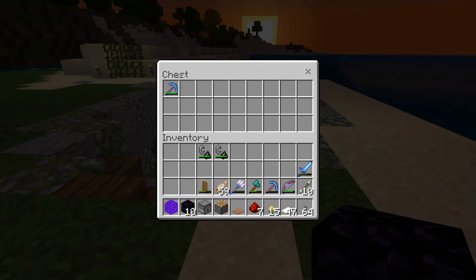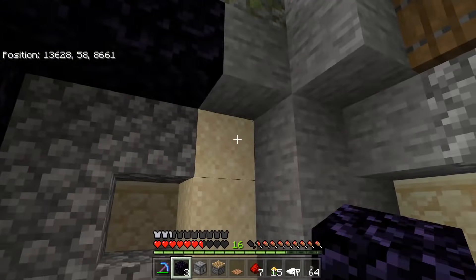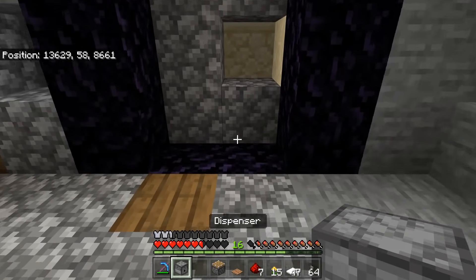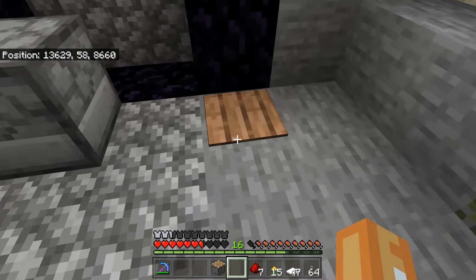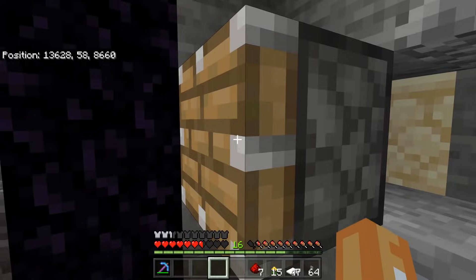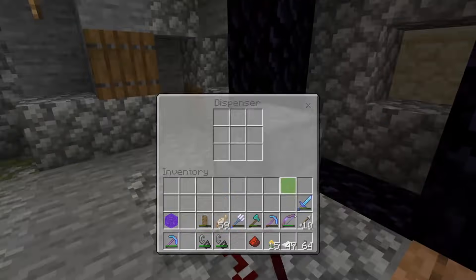You're also going to need some buttons, and one or two flint and steels — it may take a few goes. When you've got all of those, you're ready to build. First, build yourself a regular nether portal — I'm using 10 pieces, but you could use a full 14. Then grab your dispenser, stand in the portal, and make it face towards the portal. Grab your pressure plate and place it in line with the obsidian, then place your piston facing towards the dispenser. Link all of these up with redstone, and put your flint and steels in the dispenser.